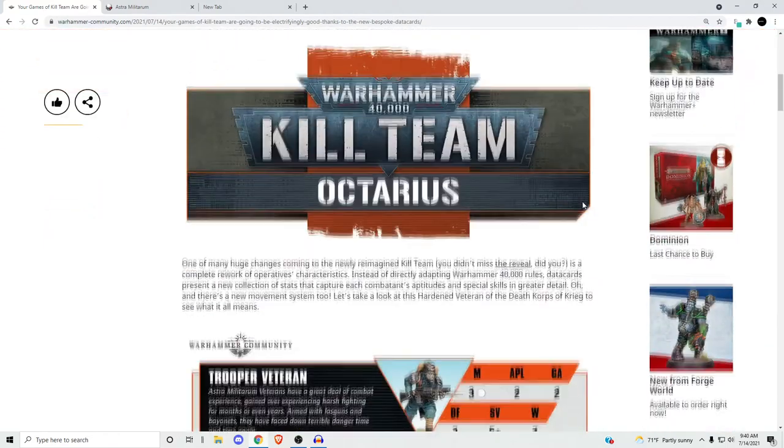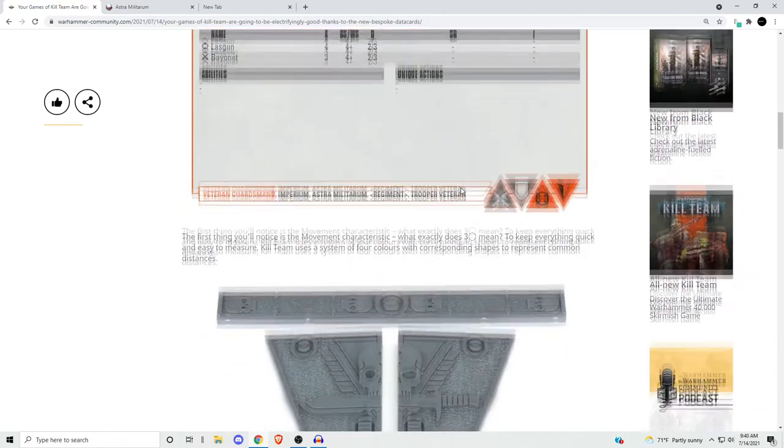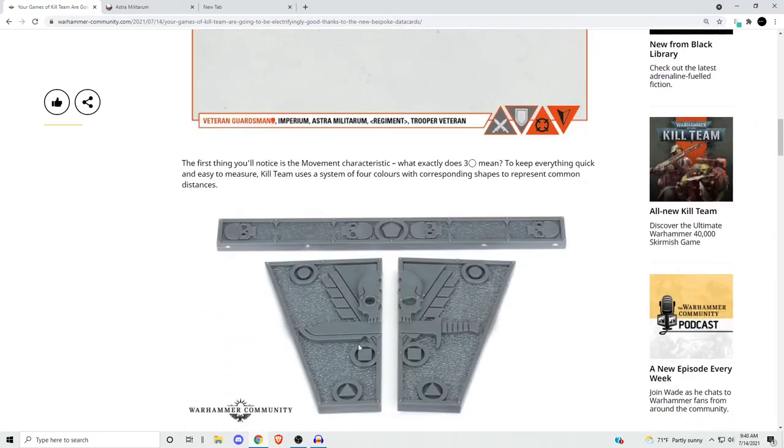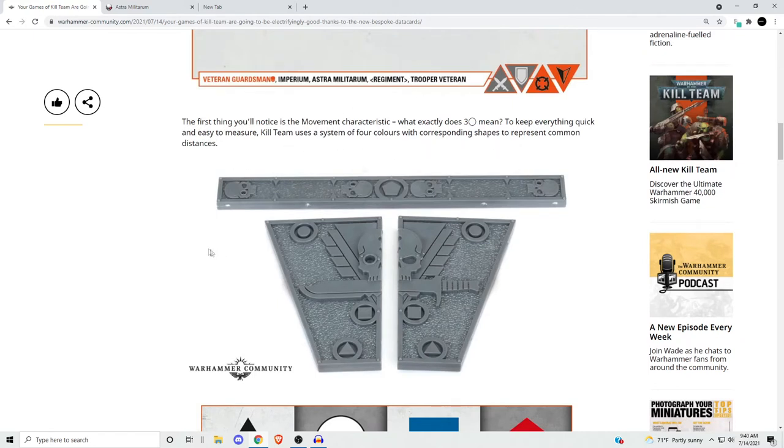The first thing they talked about was the new movement system, which we had seen before. It's basically going to be a number and then a shape, and any measurements will use a tool with different shapes — you just take however many of those times the number. Luckily, they also gave us a chart so if you wanted to keep using a ruler, you can totally do that. I'm expecting to see a lot of new versions of this on Etsy, so get ready for Etsy to be absolutely flooded with these.